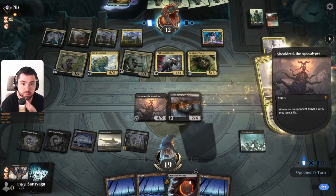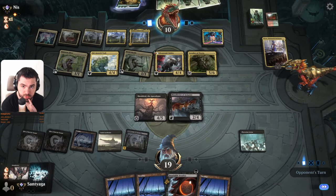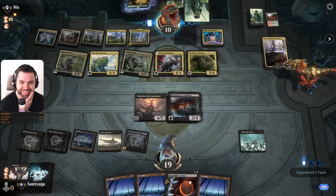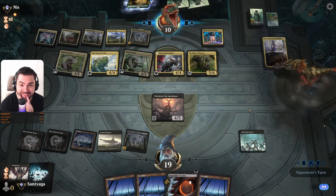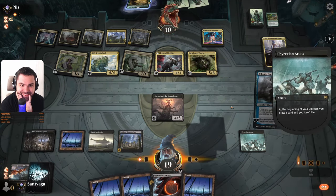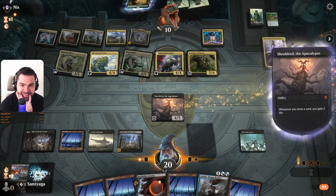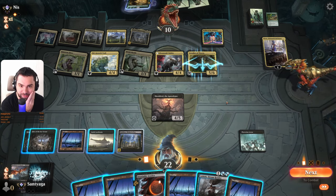Twelve. Ten. Oh my god. Pick your poison. Nice. Explain me — why is my opponent so brain dead?